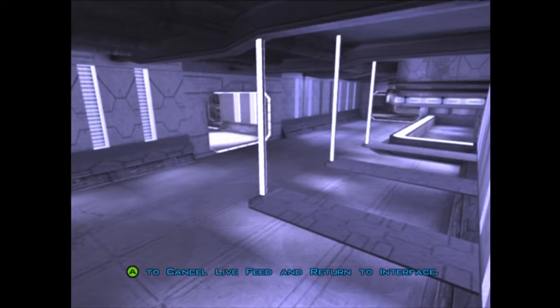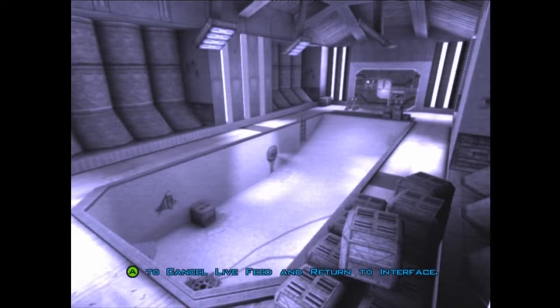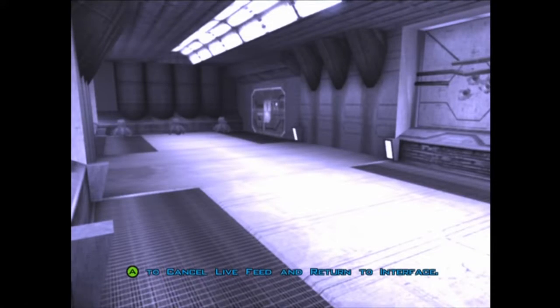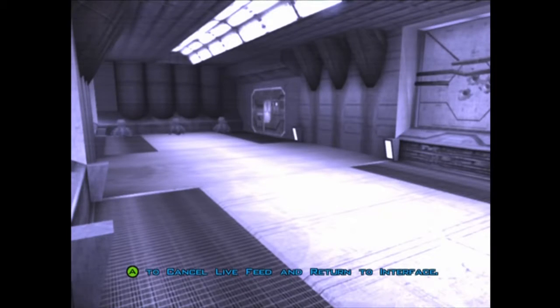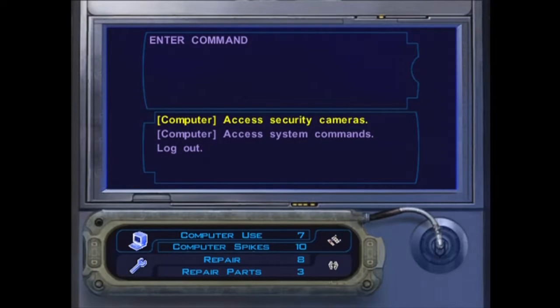We kill all those - well, except for one dude. For whatever reason one guy always survives; I don't know why, but he does. We can also turn off the security system, so let's go ahead and do that. I think there's also a key card you can get to do that as well, but I want to use the computer spikes and get the experience for it. Hooray! We gained a level for Zalbar and Mission.